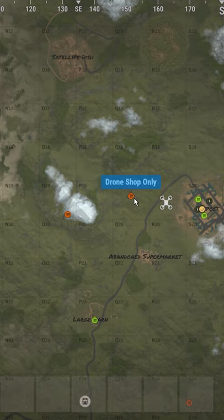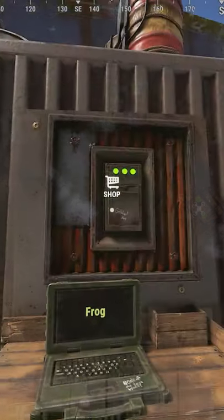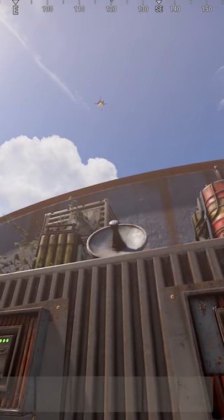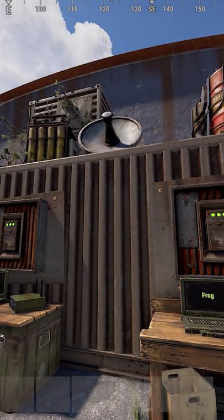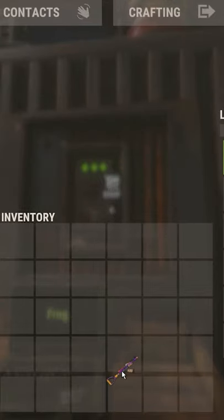Usually people have a price — they sell stuff for crude oil, sulfur, they'll even trade you guns for other guns sometimes, stuff like that. Your drone will go pick it up from that shop, it'll then bring it back right to Outpost, it'll come down right into that little chute right there, and then you can pick it up from the Dropbox right in front of you.